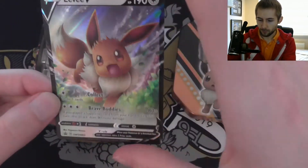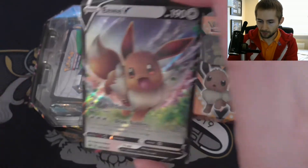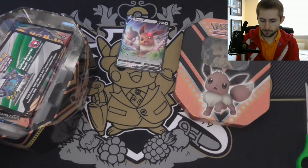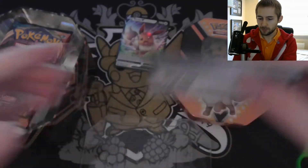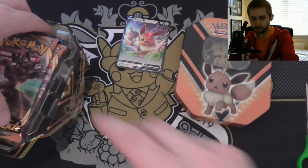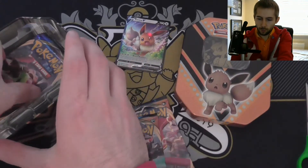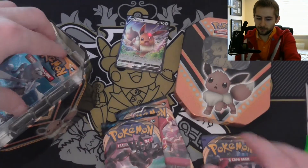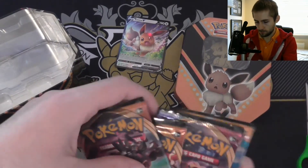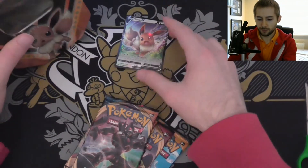So let's just show off the promo — there is the Eevee V promo, and there is the promo code for the tin. Just like last time, you get two Darkness Ablaze, one Sword and Shield, and one Sun and Moon. I'll be interested to see what we can get this time.